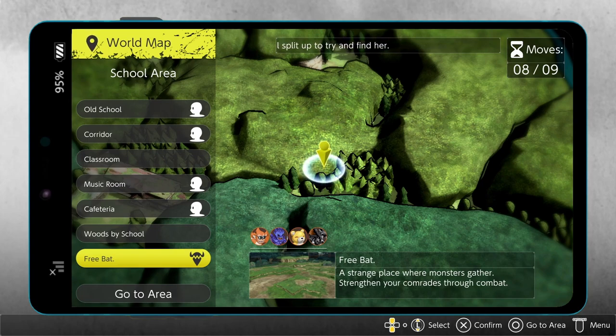Hey, what is up guys, Epic Blades Gaming here, and we're here with a Digimon Survive tips and tricks video on how to get the ultimate slabs. The ultimate slabs help you to digivolve your ultimate level or perfect level Digimon into their mega — or as they call it overseas — ultimate form.